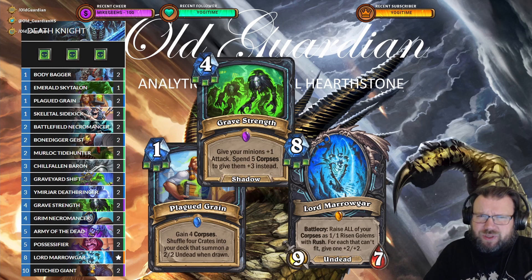In addition to that, some of the other key cards — in particular Army of the Dead at five mana, which is going to raise up to five corpses as Rush minions — are going to be available in the core set.